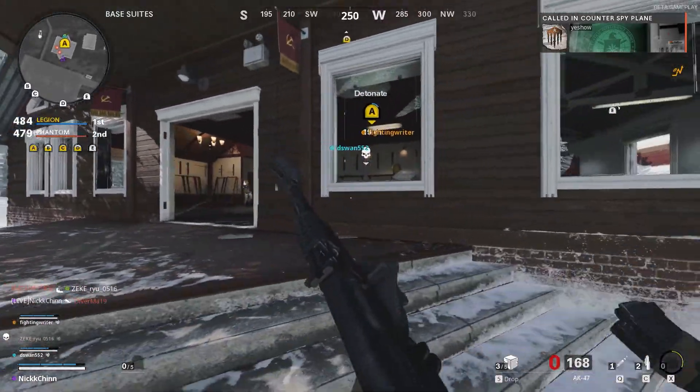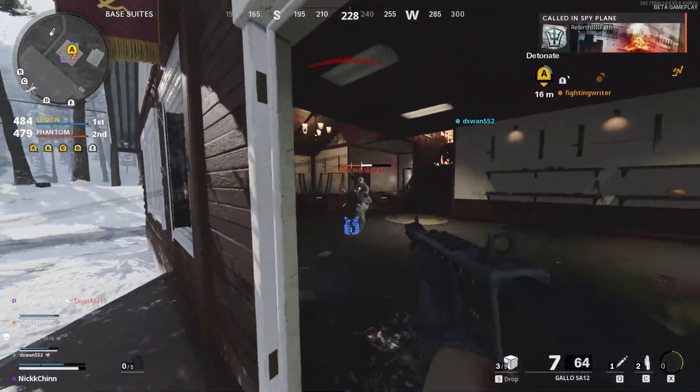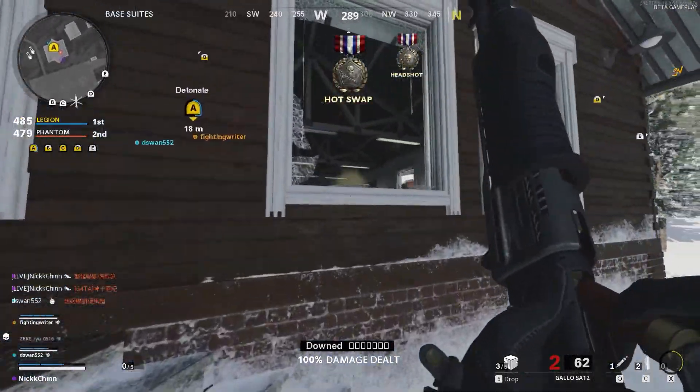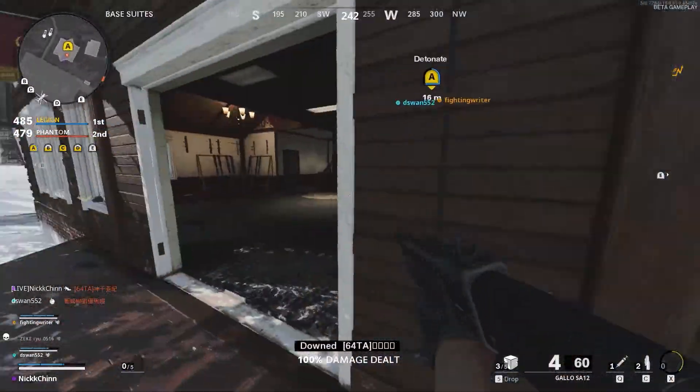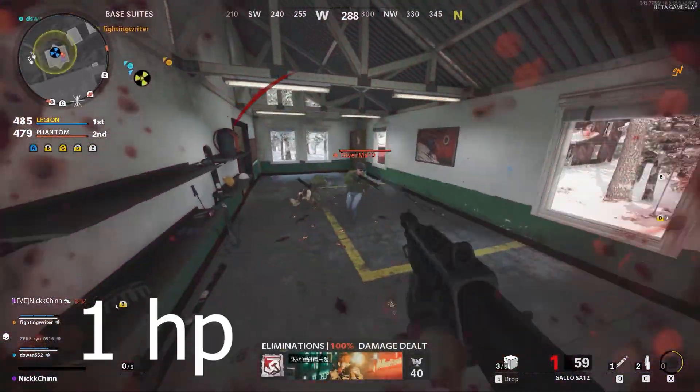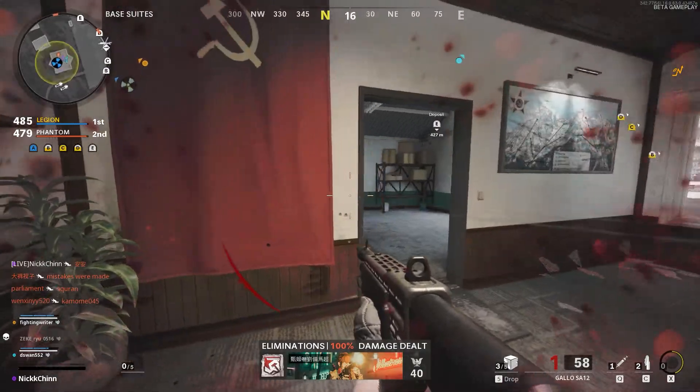Oh my god, okay. But I don't want to reload, so I'm going to go back in and apply pressure with a shotgun. That guy's almost dead, so I want to stop reloading. I don't know how this shotgun works, so I don't know how to make it stop reloading. But I go down here — boom. This guy comes back alive. I'm on 1 HP, I have to run away. Dead.